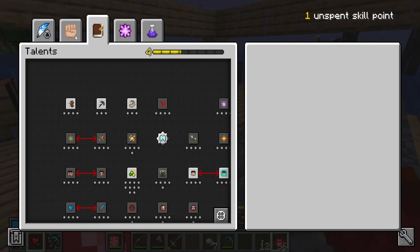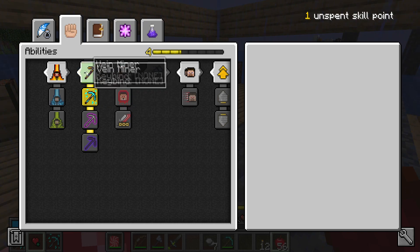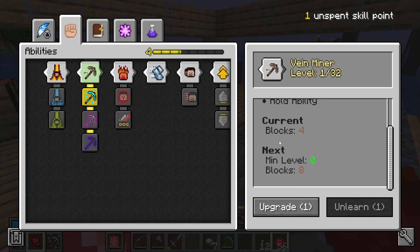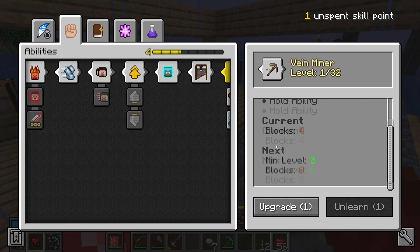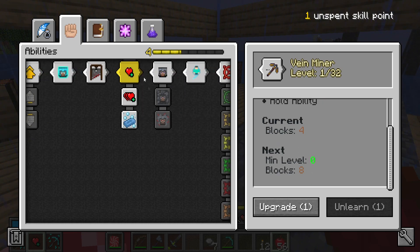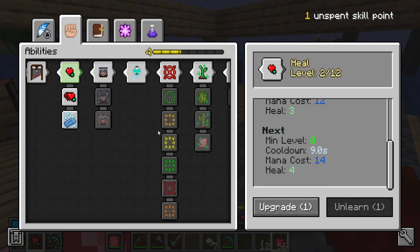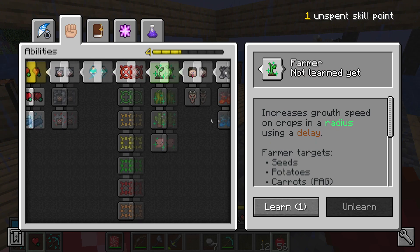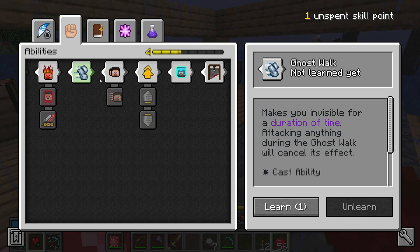I got an unspent skill point because I dinged. I could heal more, or I could upgrade vein miner. Currently it mines four blocks at a time; next level it mines eight blocks at a time. Heal gives me more as well. It gets something new but I don't think I want something new just yet. I don't think I need to worry too much.